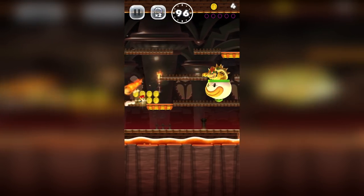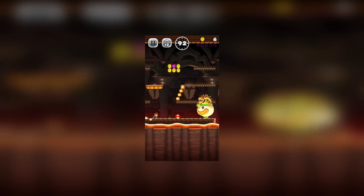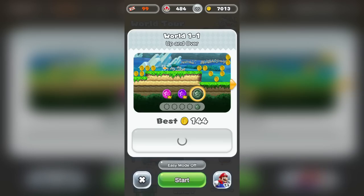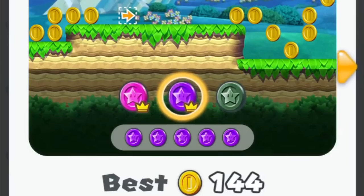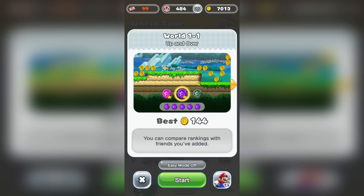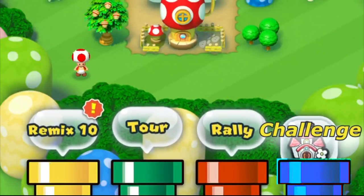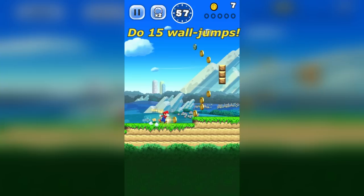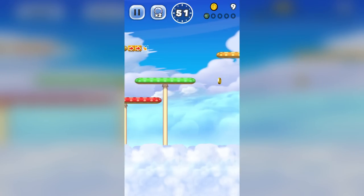With levels so short, it has to have some sort of replayability, right? And it does — sort of. In each level, you can collect five pink coins. If you get all of them, you can get purple coins. Do that, and you get green coins. In my opinion, it doesn't really work though. I don't really feel a need to collect all 15 coins for each and every level. I feel like this game really could have benefited from a challenge mode — like maybe you have to jump a certain amount of times or do a certain amount of wall jumps. But instead, they just threw in some coins and called it a day.